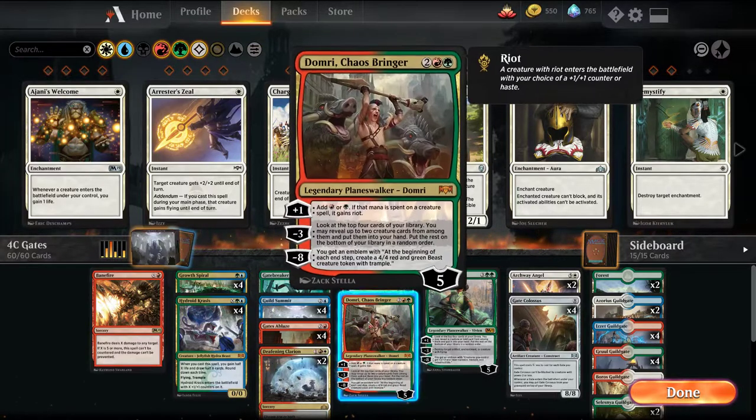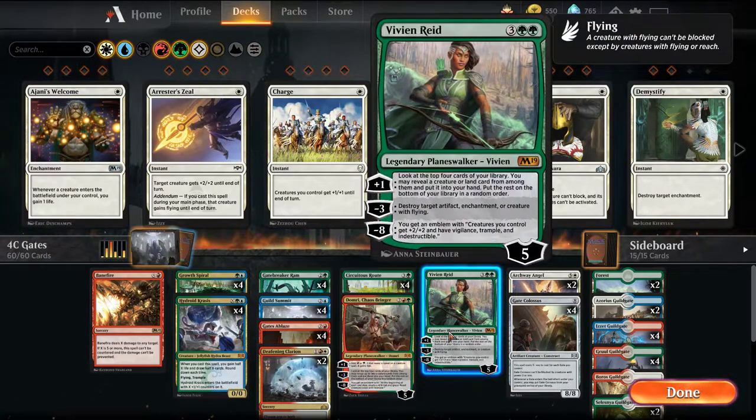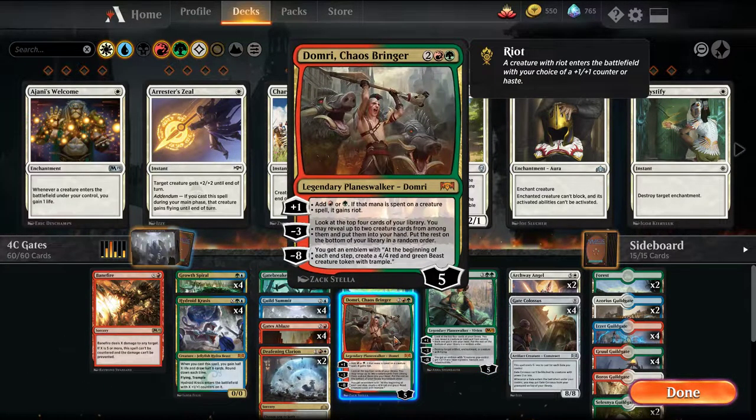The 2 cards I'm trying out in more of my flex spots of the deck: we're playing 1 Vivian to deal with artifacts, enchantments, or flyers, but also to just keep drawing us more creatures and more gas. And then we're trying out 1 Domri, Chaos Bringer.